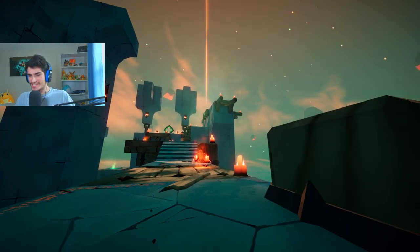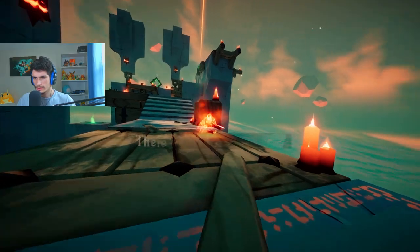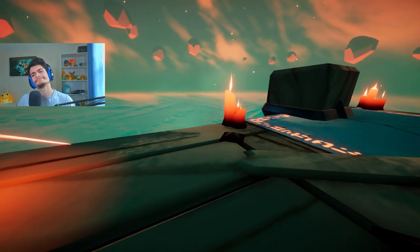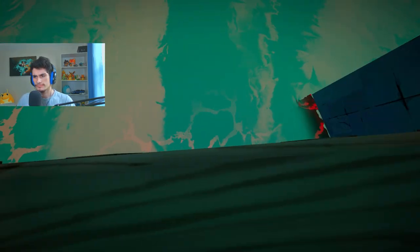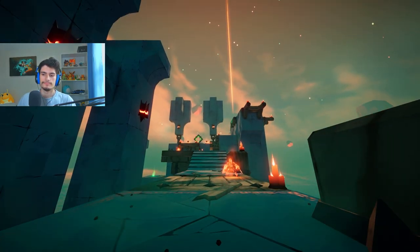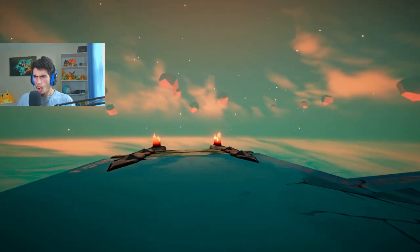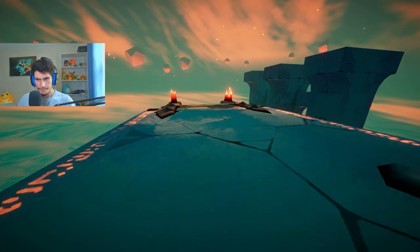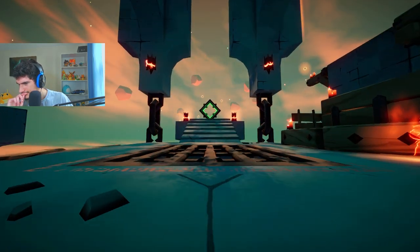Oh okay, this looks nice. This is beautiful. Yo, who is you? There's no turning back — are you sure? It looked like that. There's no turning back. Tap Q to use the chained dagger. I have a grappling hook? A grappling chain? That's kind of sick. Okay... I am dead. My bad.